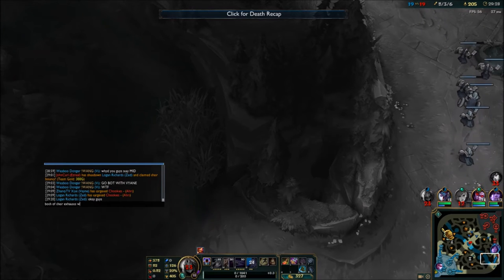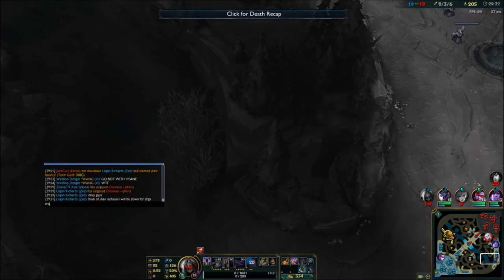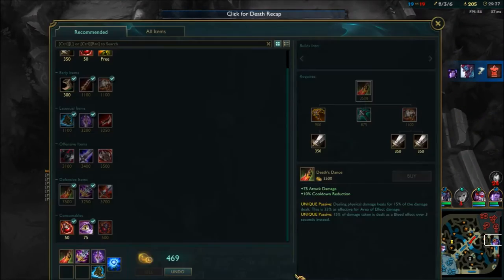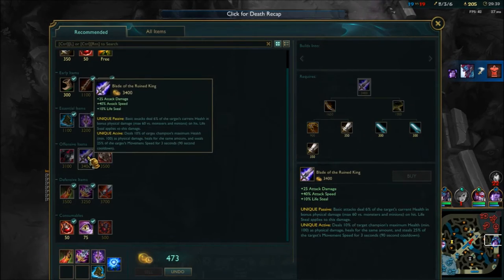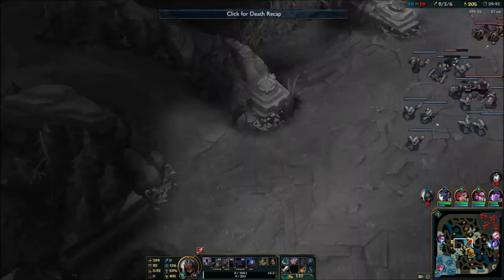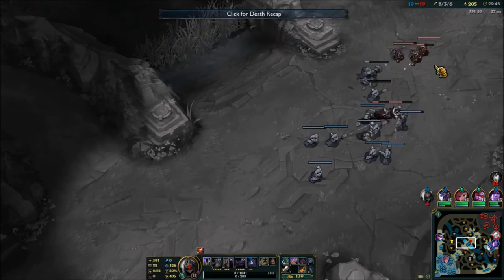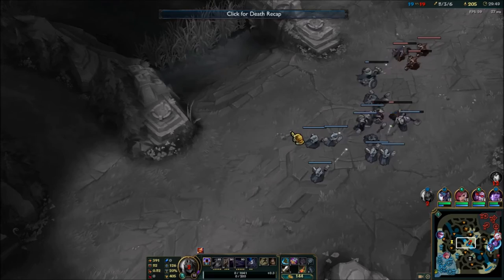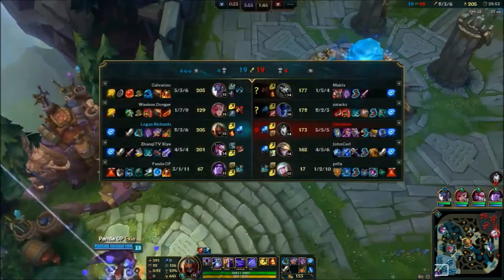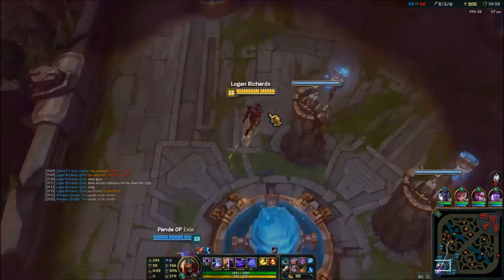Right now I'm trying to tell my team that the enemies won't have Exhaust. Exhaust is definitely something you want to communicate with your team, especially as Zed — if your team knows the enemy team doesn't have Exhaust, they're going to play more aggressively to hopefully find you an opening. That's what you want to do as a team: literally just find those openings.